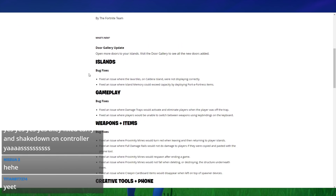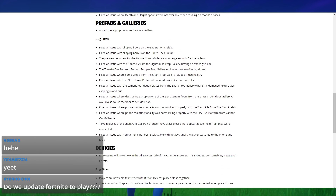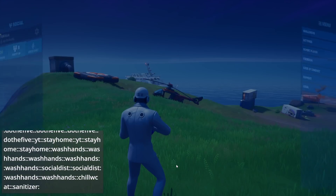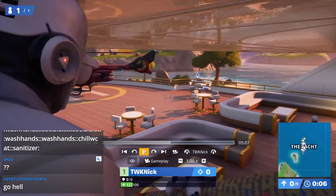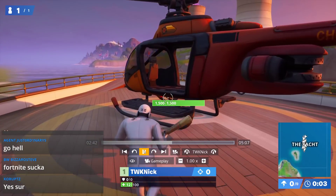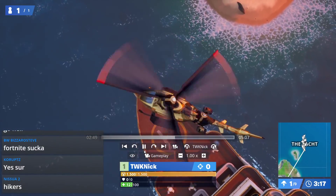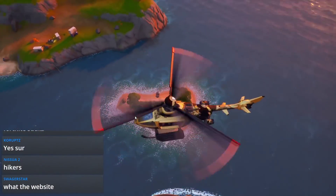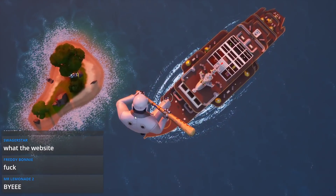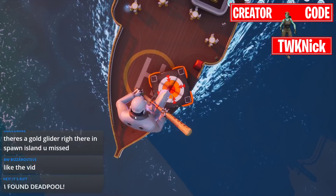For Creative there's mostly bug fixes, but they did add more doors to the door gallery. I'll have this linked in the description. If there's anything we missed, I'll post that in the description as an update. If you're new here, definitely recommend subscribing — this has been the Walkthrough King, we always have the latest in Fortnite the moment it happens. Let me know what you think of this update and the upcoming Deadpool event. We'll see you at the next one — peace.